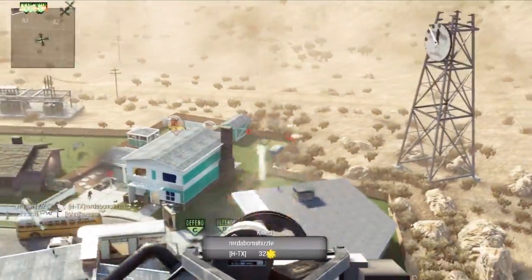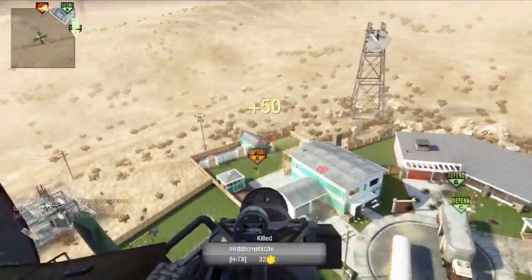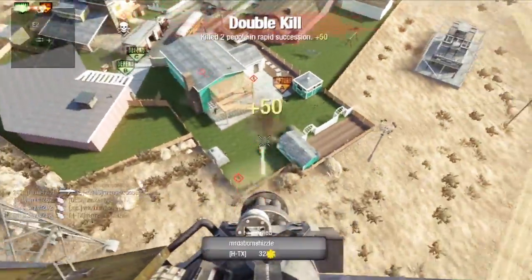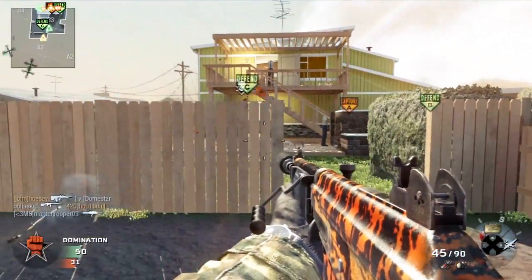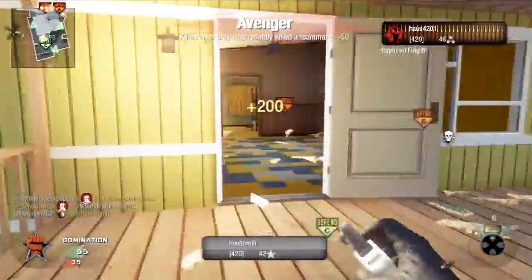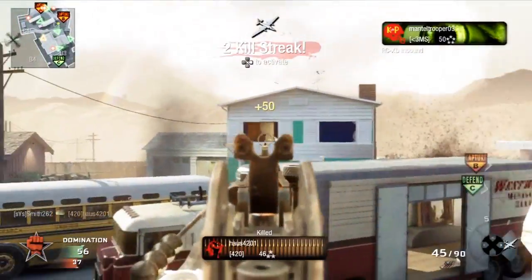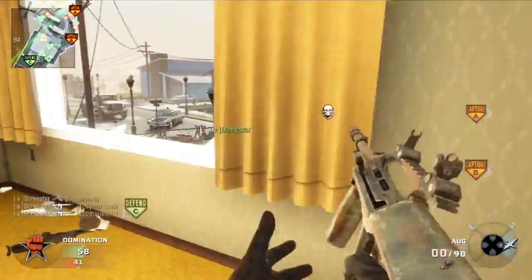I think I figured out how to overcome it, and the way is by using Flak Jacket — I think that's what it's called, the Flak Jacket or Flak Vest, the first perk. So I removed Hardline — I don't use Hardline anymore — and I use Flak Jacket instead. I've been using that and I'm just running past claymores like they're nothing.